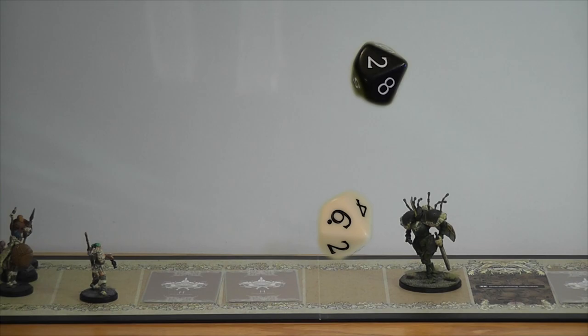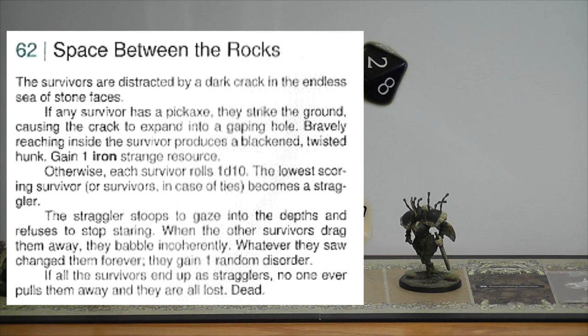We rolled 62 for the first random hunt event: Space Between the Rocks. The survivors are distracted by a dark crack in the stone faces. If any survivor has a pickaxe, they strike the ground causing a crack to expand, bravely reach inside, and gain one iron resource. Otherwise, each survivor rolls 1d10 and the lowest scoring survivor becomes a straggler.